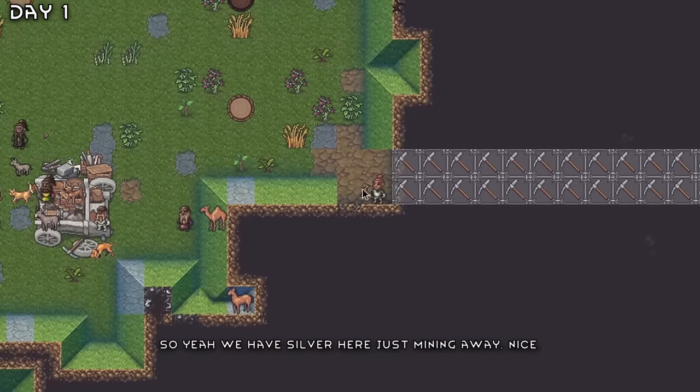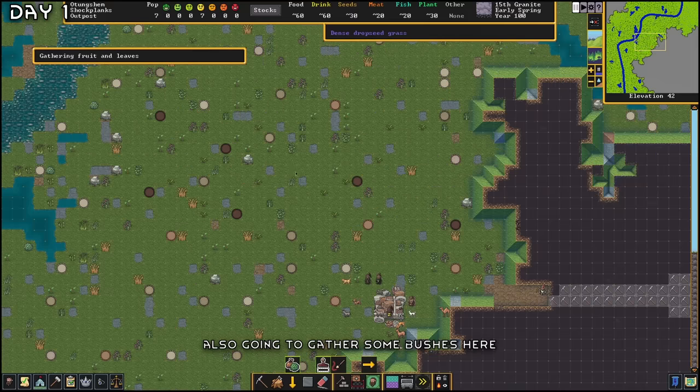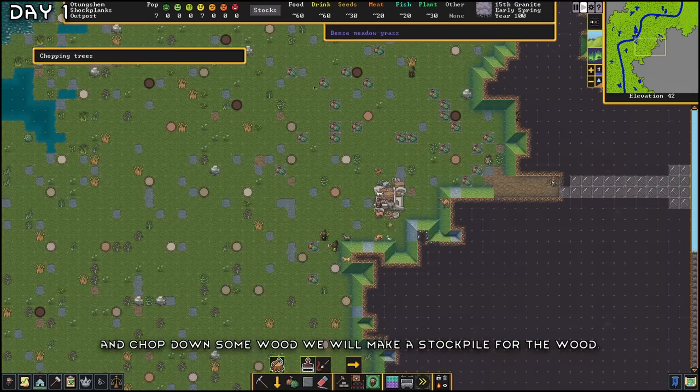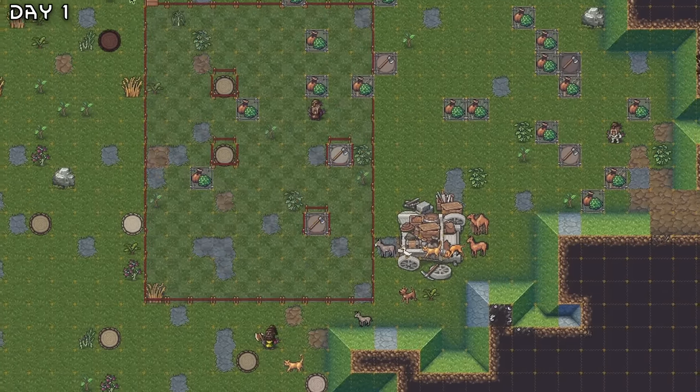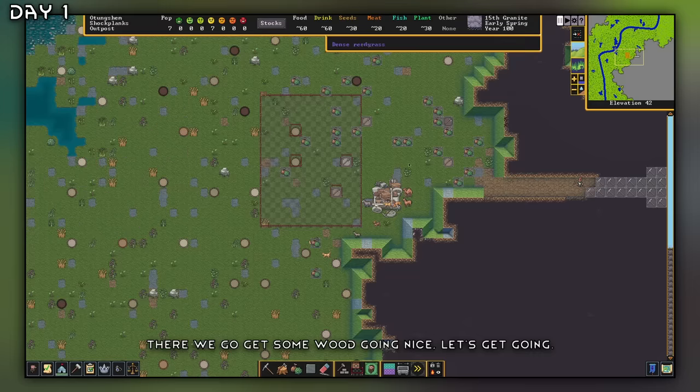We have silver here, just mining away. Also going to gather some bushes here and chop down some wood. We will make a stockpile for the wood. There we go, get some wood going.